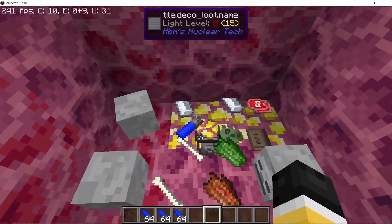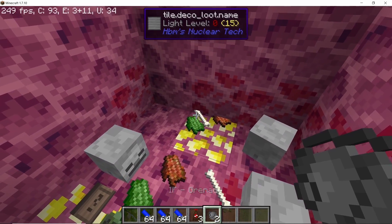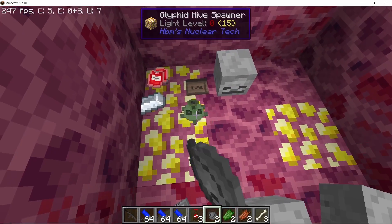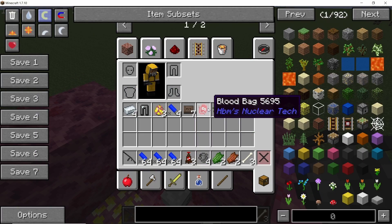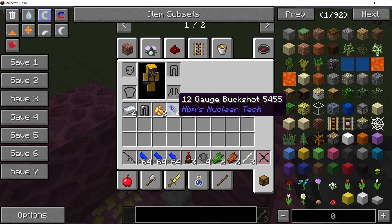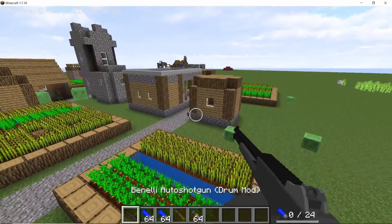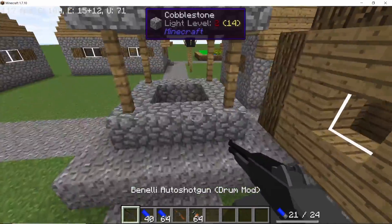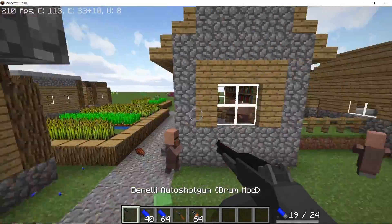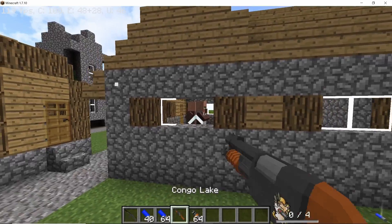Next we come to Glyphids. The Glyphid hive blocks now contain loot — you can find things like catch shells, rotten flesh, Glyphid eggs, blood, and skulls inside. The loot is currently the same for every nest but will be randomized in the future. Also, the Banali auto shotgun now has reload animations — you can see the drum being reloaded — and the same goes for the Congo Lake grenade launcher.